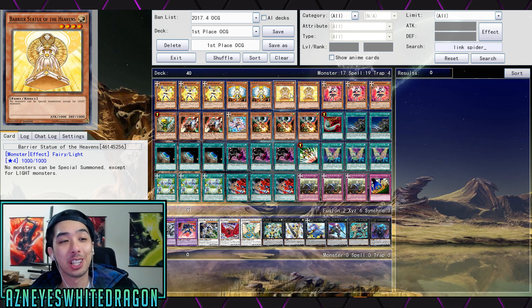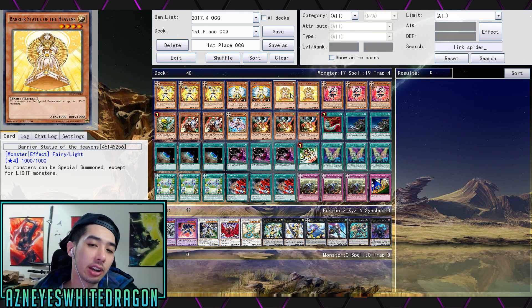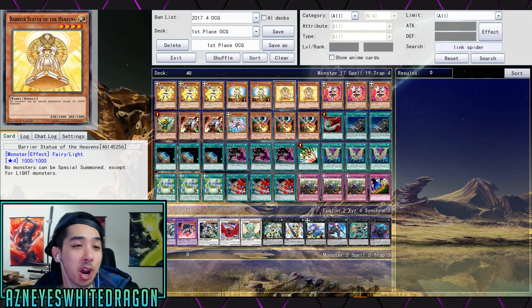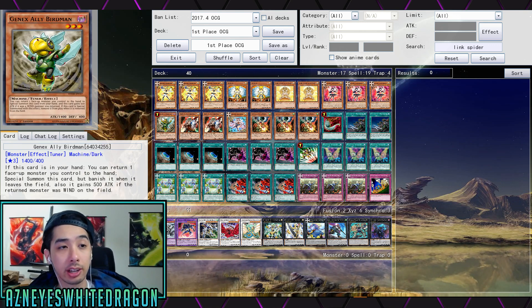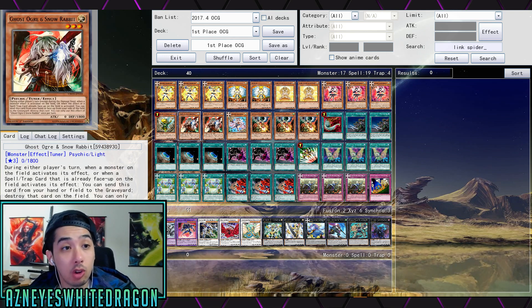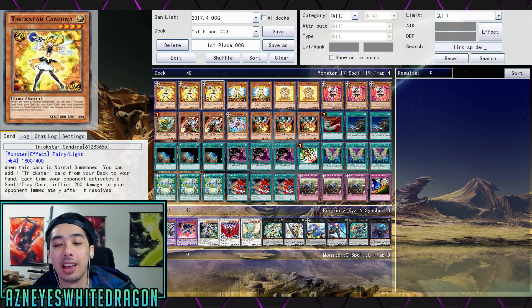This build has Barrier Statue of the Heavens, which is an anti-meta-ish card — it makes it so no monsters can be special summoned except for Light monsters, which you don't really need in this build as far as special summoning goes. The other build is all about link summoning and tokens — completely different. In this build it's more of an anti-meta-ish one, and you can actually get this card out with Ties of the Brethren, which we'll get into. Next up we have the Trickster Lycra — she bounces back your Kadena and lets you add extra cards. Then we have Birdman to bounce back your cards and go for Synchro plays, most importantly Ancient Fairy Dragon. We also have two copies of Ghost Ogre and one Lily Bell — Lily Bell lets you target a Trickster Monster in the graveyard, which 99% of the time is going to be Kadena, and you add it back to your hand.